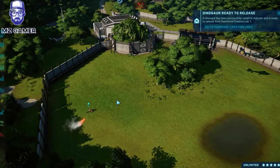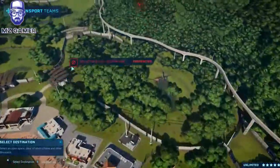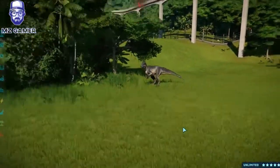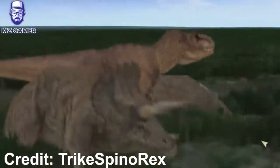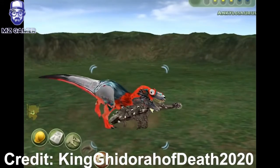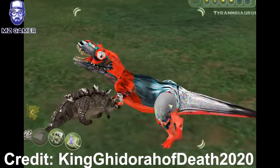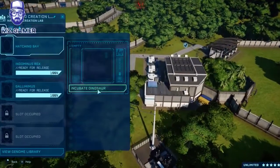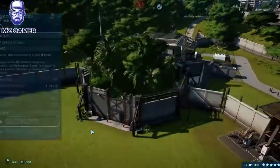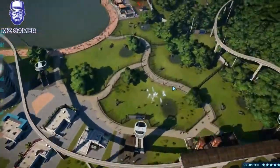In Operation Genesis with mods, big carnivores do little carnivore animations — instead of just putting their head down, biting, and the Triceratops falling over and walking away. The state of this game at the moment is like JPOG without mods: carnivores doing the same animations over and over. Mods saved Operation Genesis — instead of a T-Rex biting a Triceratops's tail and it falling flat, they have the animation where it swings its head and knocks the Triceratops over. They could learn so much from that game.